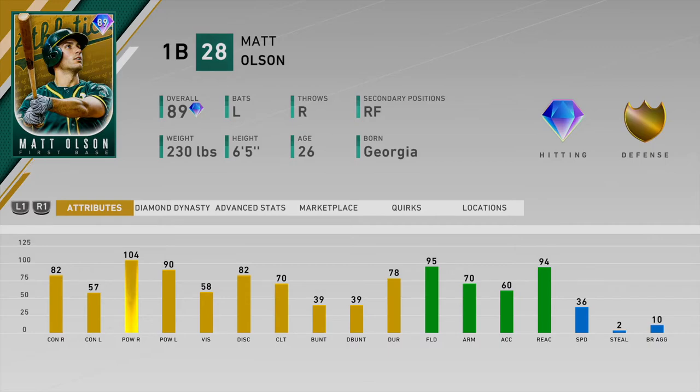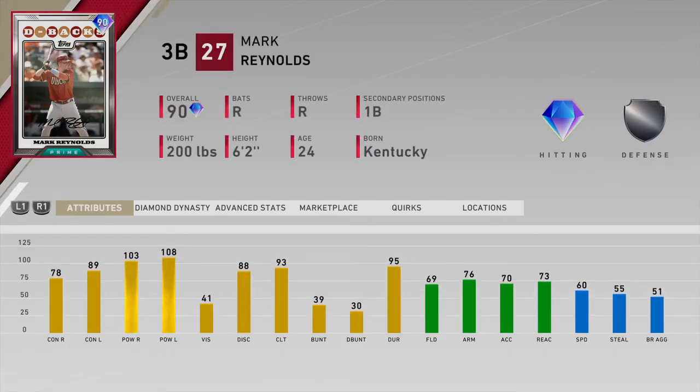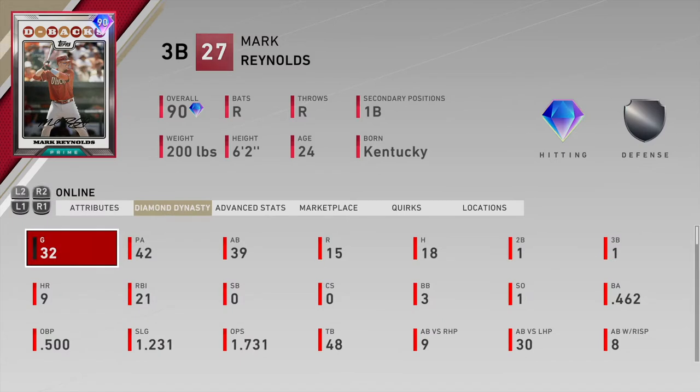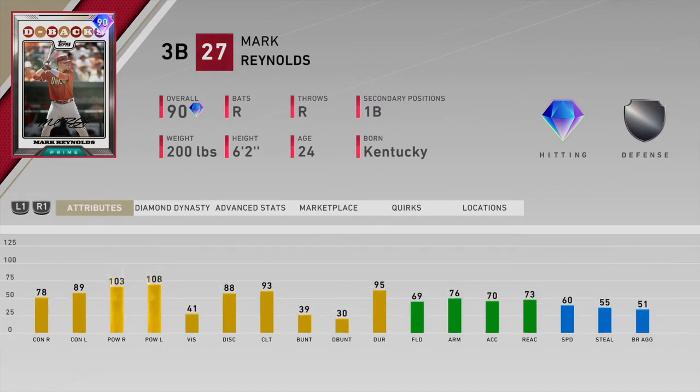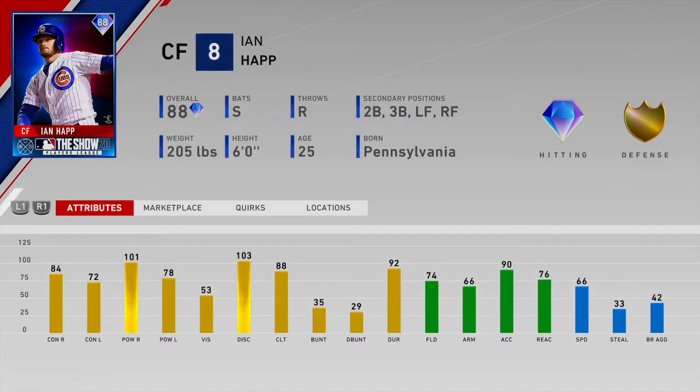Next we got Mark Reynolds — his power says it all. Look at these stats: batting .462 with nine bombs, 21 RBIs, 18 hits. This card flat out rakes. Next we got the switch hitter Ian Happ from the Players League. I think the switch hitting capability really brings him over the hump — that 101 power against righties is great.